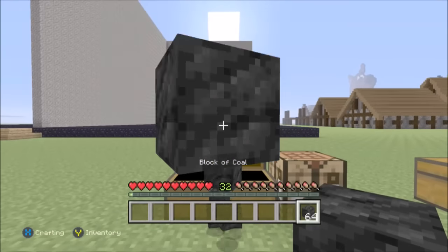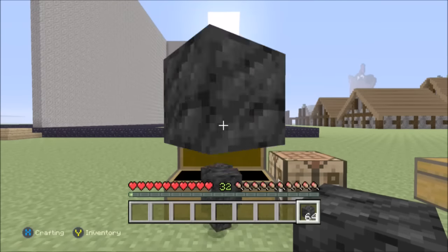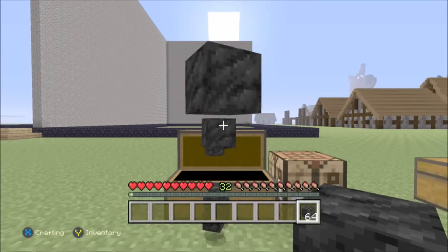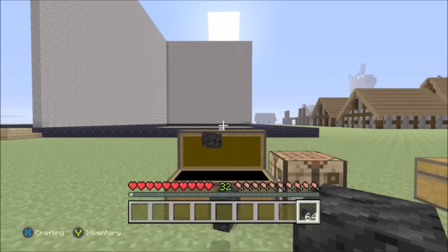All you want to do is get the block in your inventory, press pause and open a chest at the same time. Open the chest quick and then pause as soon as possible, and if when you pause the chest is open, the glitch has worked.